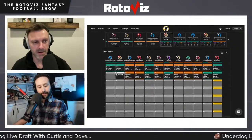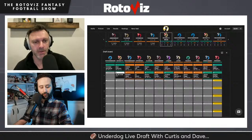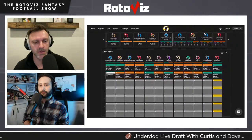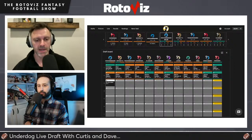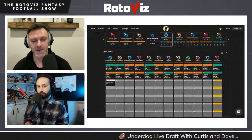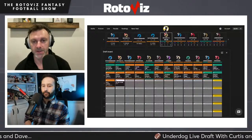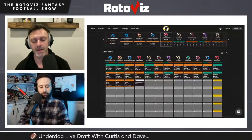Dave and Sean's rankings are in lockstep on Kyron Williams at 12 overall — right where they took him. For Barkley, both rankers are lower: Sean has him at 34 overall, Dave at 29 overall. Curtis wants to make the case for more upside for Barkley in Philadelphia, particularly around his touchdown upside versus his time with the New York Giants.